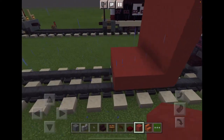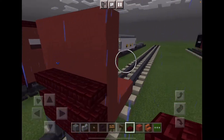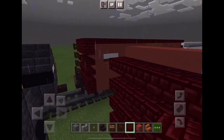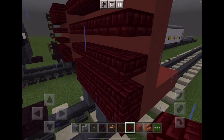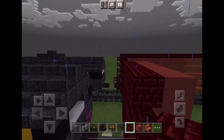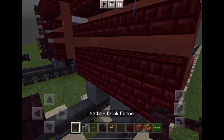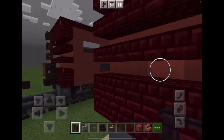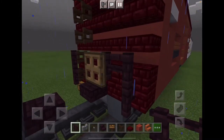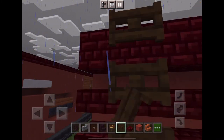Make it one block wider. So make it so it looks like this. Now what we want to do is add some nether brick fence, pop it like that. Then make two over here just like this, and take a dark oak fence gate — add it all the way up to the top.